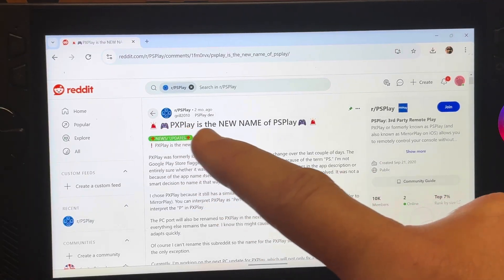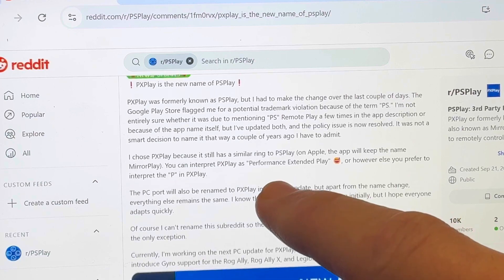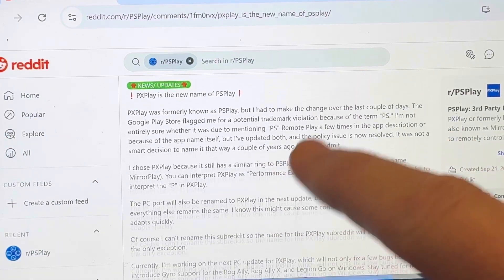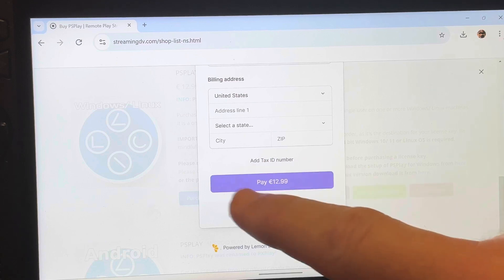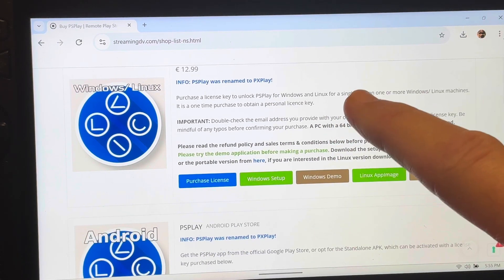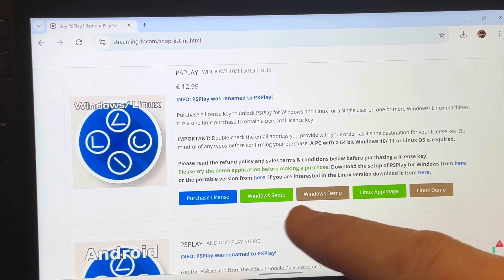PS Play — which has recently rebranded to PX Play due to being flagged on the Google Play Store for being too similarly named to Sony's official PS Remote Play app — is only £13. As a one-off cost this is very good value, and we can use this license across multiple handhelds like an Ally and a Steam Deck, which is awesome.